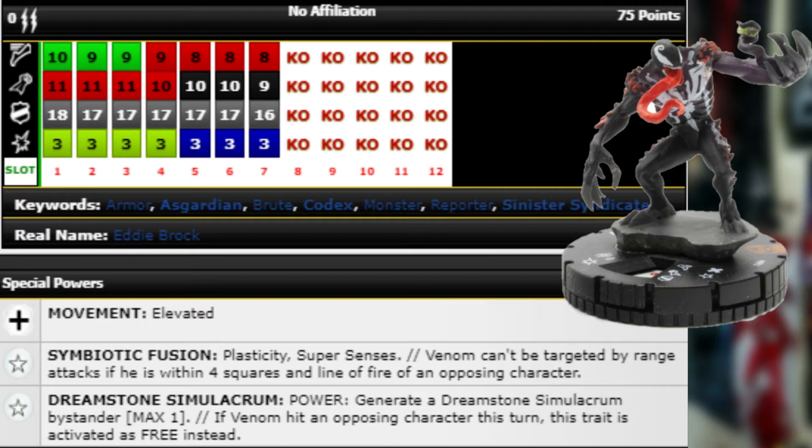The Symbiotic Fusion trait gives him Plasticity and Super Senses, and Venom can't be targeted by range attacks if he's within four squares and line of fire of an opposing character. We saw that on all the Venoms in Empire — it's a great trait. Once he gets in there, they have to fight him up close because once he's within four and line of fire of any opposing character, nobody can shoot at him, even with 12 range.